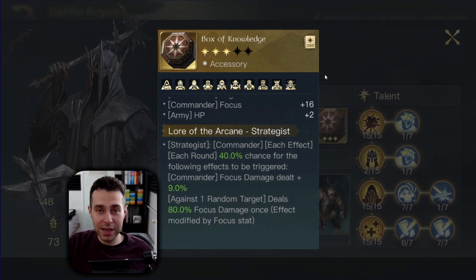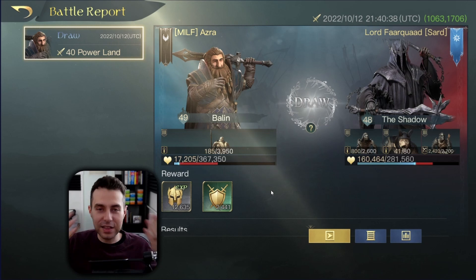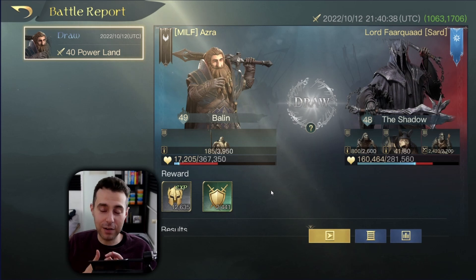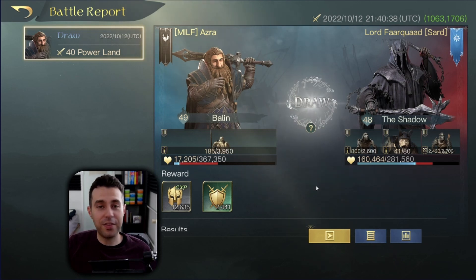Amazingly good gear and build for The Shadow — one of the few hardcore counters against Balin. As you can see, I'm speaking from my own experience: The Shadow and Sunint are very hardcore counters against Balin's Retaliate build. Unfortunately I couldn't find my Sunint fight — it was a couple of weeks ago. But that's it for today! If you enjoyed this video, let me know by leaving a like and consider subscribing. See you guys next time.